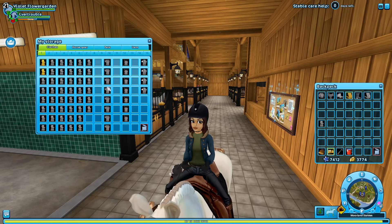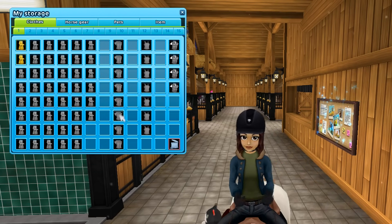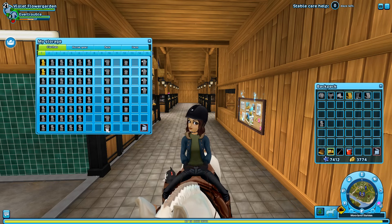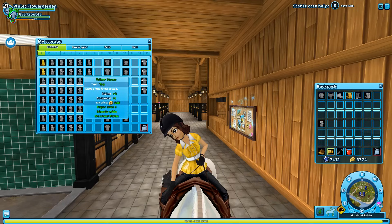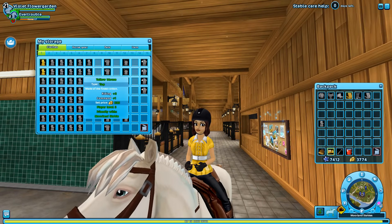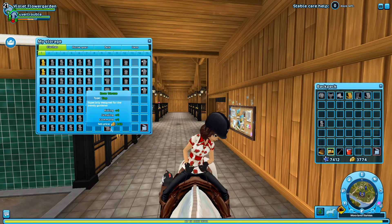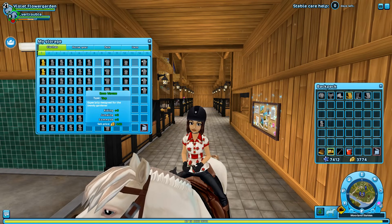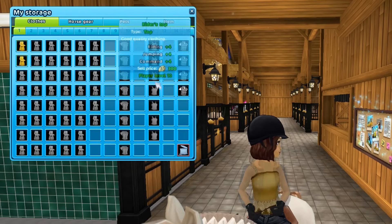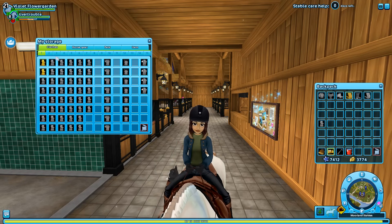These are all of the blouses. There are things like this that I just want to get rid of, but I don't even know where it came from. This came from Moorland - I'm never going to wear this, but it does match a saddle pad. Same with this one from the quest - it's not like you can get it back. This is a little crazy, but it's a good memory.